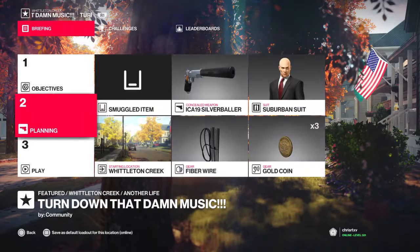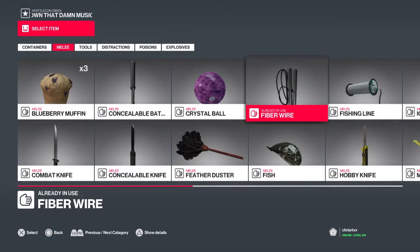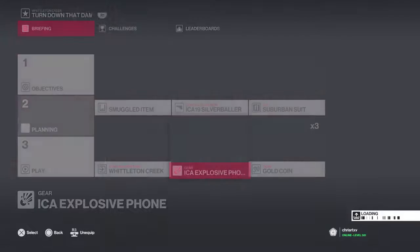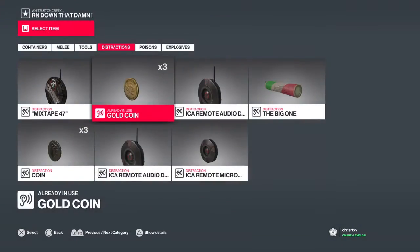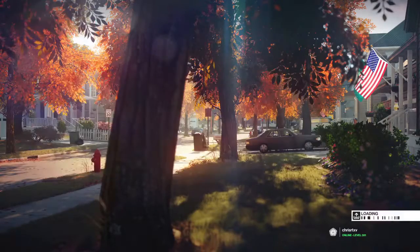I started thinking about this contract again, wondering if maybe I could use the same basic method but improve my time a little bit — basically make the route more efficient. So I'm using the same gimmick phones, but this time I'm going to start from the barbecue party instead of Batty's Backyard.